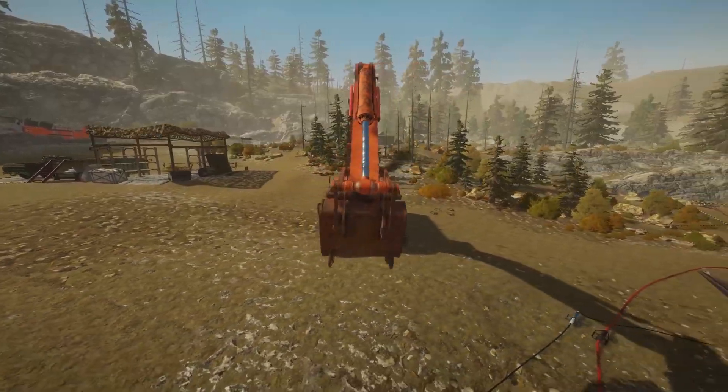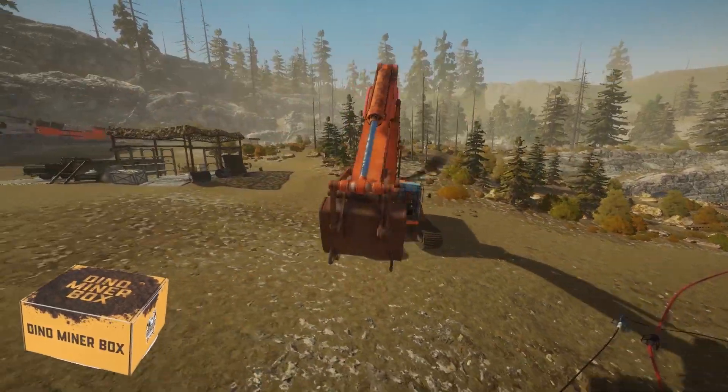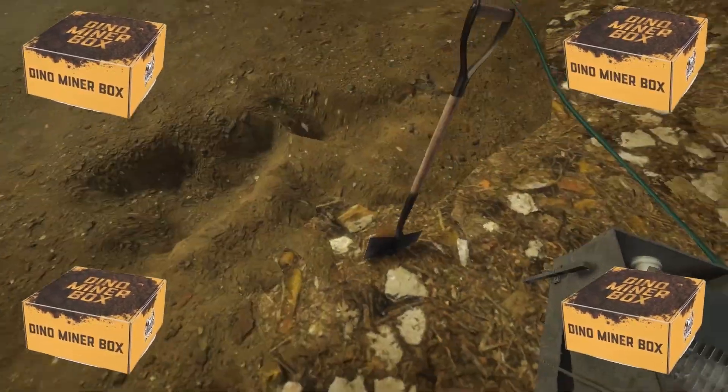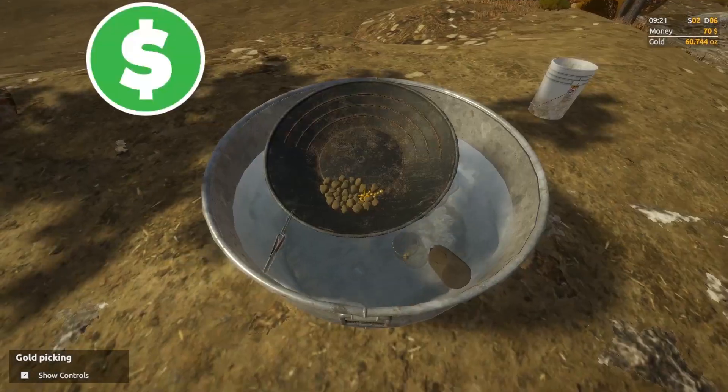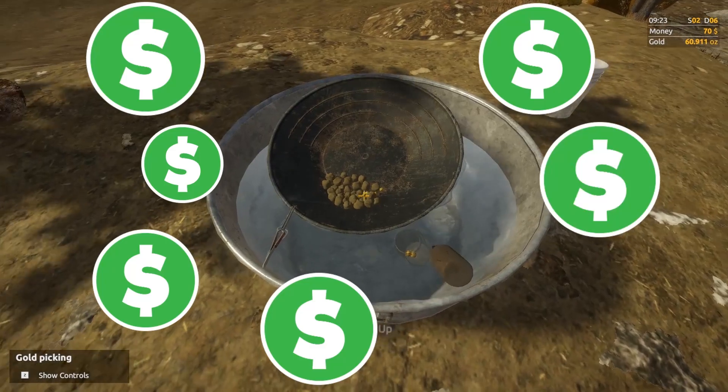Check it out down below in the description to get all sorts of different equipment to mine gold in your backyard. Yes, the Dino Miner Box — you can drill, you can dig, and you can learn a lot more about gold. All that heavy equipment inside that box is waiting for you. Check it out below in the description. Get rich quick, baby — go digging in your own backyard. Have fun.